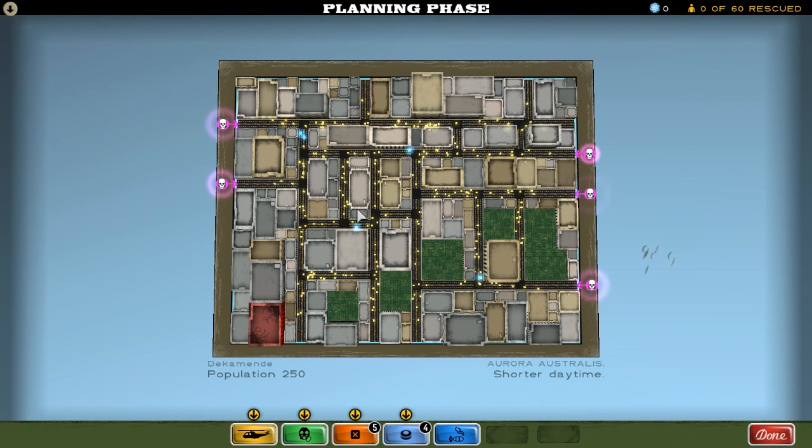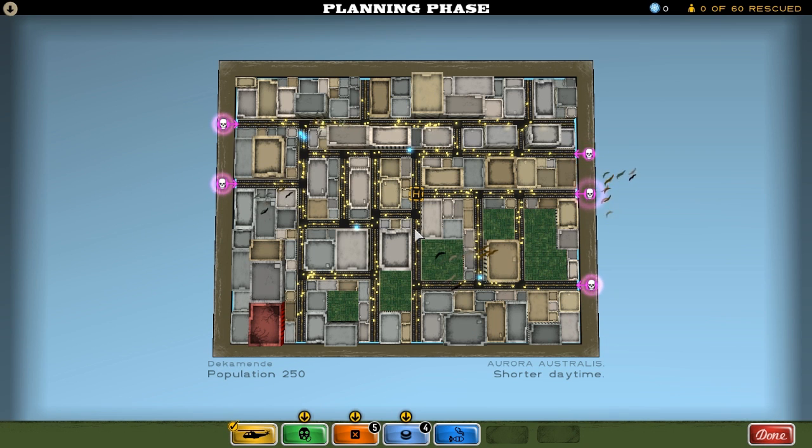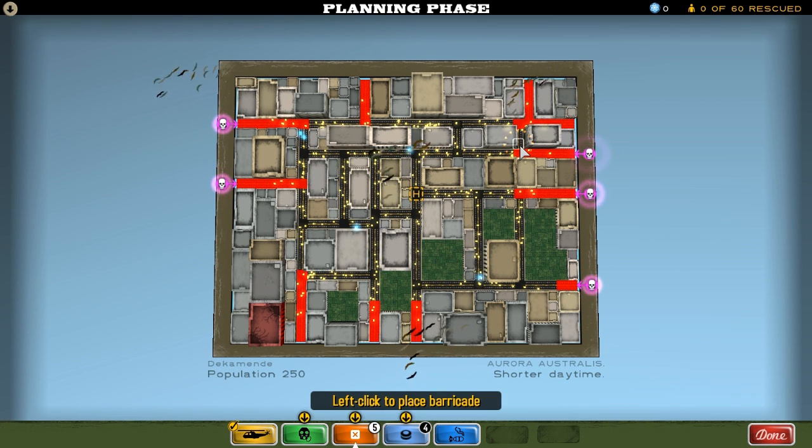We're going to try to take this too - we're not going to let it get neutralized or whatever. We want all these territories now. So we've got the Pleasant Pheasant, Winston's, Barricades, Moon Prunes, and Fart. We've got Zed coming out of both sides here - three over here and two here. So let's get the Evac Chopper, the Pleasant Pheasant, right in the middle there. Let's also get some barricades set up. We want to contain the Zed in this sort of area.